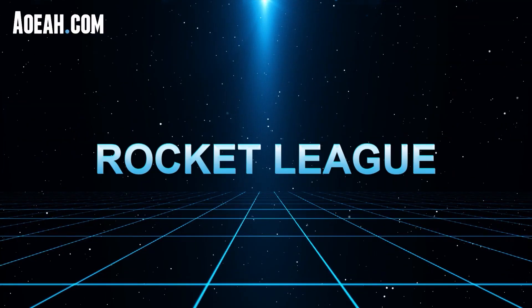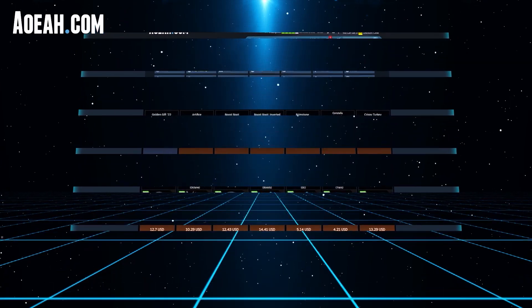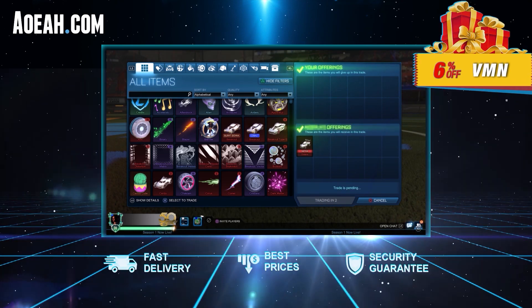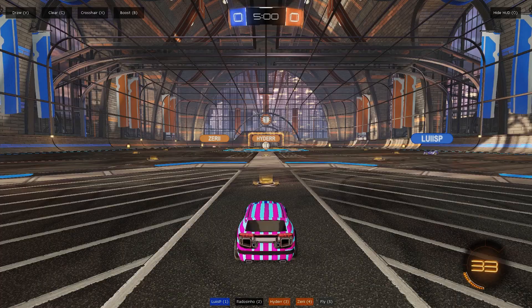Before that, sponsor time — AOEAH allows you to buy and sell Rocket League items at great prices, whichever platform you're on. You can find that last item to finish off your preset. Use code VMN at checkout for a discount, and I'll leave the link to AOEAH down in the description. Alright, let's get to it.